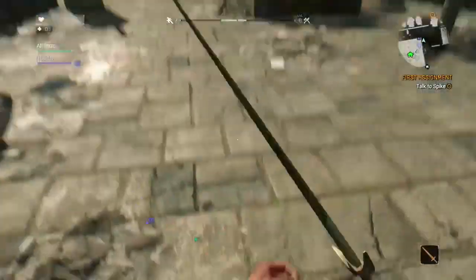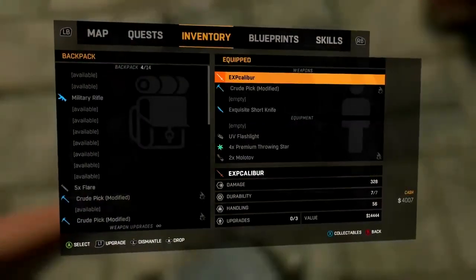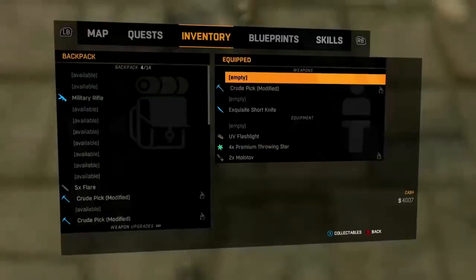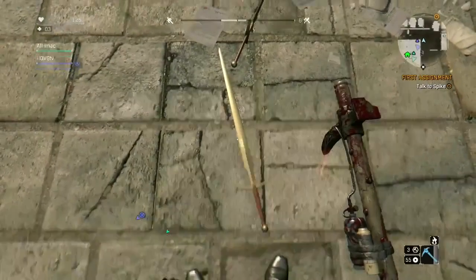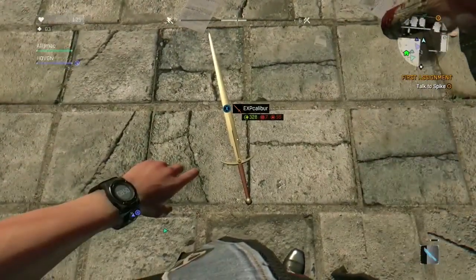This glitch can get you up to 300k an hour, or 150k in half an hour. And I only did this for 3 minutes duplicating, and I got 15k, which is incredible.